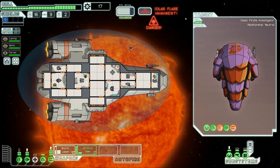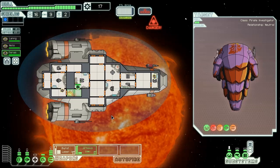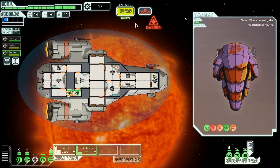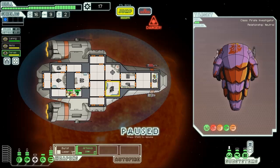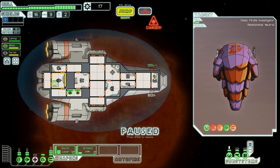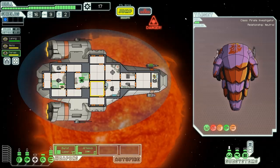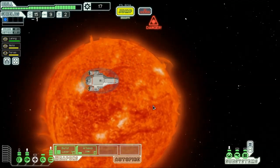And immediately we get burned by a solar flare. Normally when you beat an opponent you can immediately jump away without waiting, but since the game knows we could potentially get set on fire — and in fact we have — it doesn't let us jump away right away. We do have a little bit of time before the sun hits us again, so I'm gonna go ahead and put that fire out, get my guys back where they need to be, and then we'll jump. Making sure it's paused while we're jumping so we don't get set on fire again.